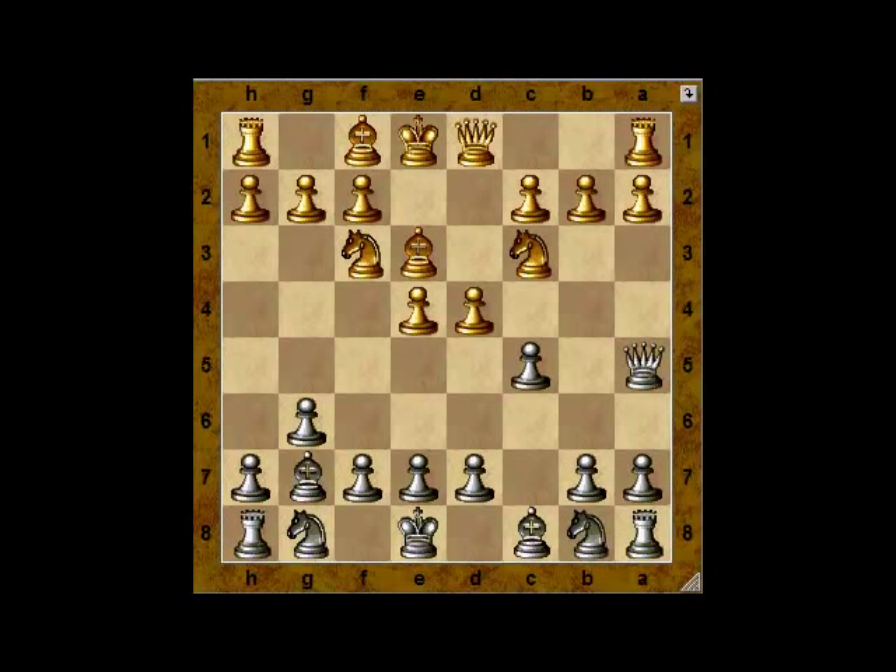We'll start by looking at the main lines where White plays both E4 and D4 and brings out both knights. But do remember there are all sorts of varieties of the pterodactyl, some of which involve moving only the E4 or the D4 pawn to the center.